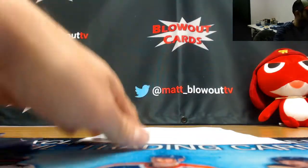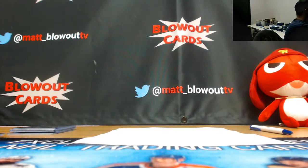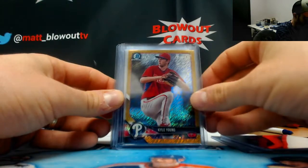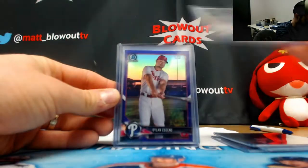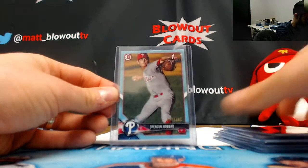Your second spot has Otani — Phillies, Mets, and Royals. And a lot of Phillies hits in this. The Phillies: Medina to 499. Young 499. Young Gold Shimmer to 50. Mackenzie Mills, base autograph. Cousins to 250. Cousins 499. Derek Hall, base autograph. And Spencer Howard.